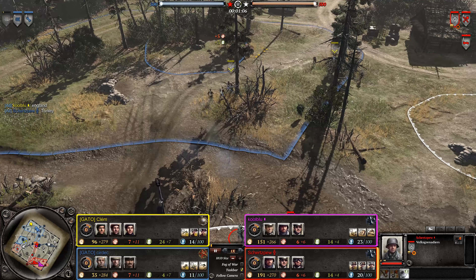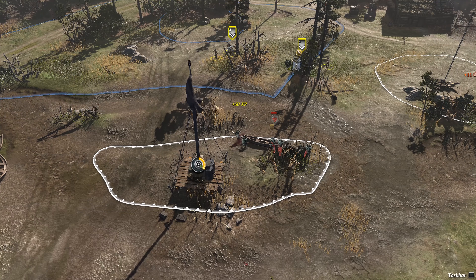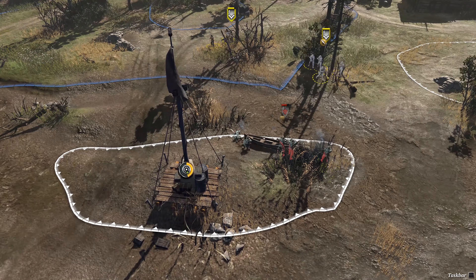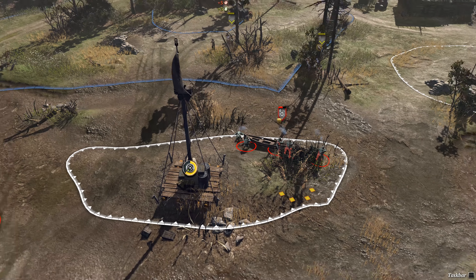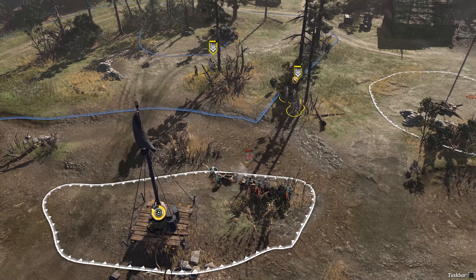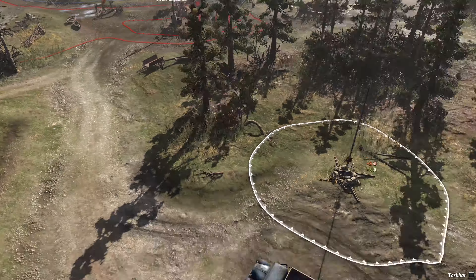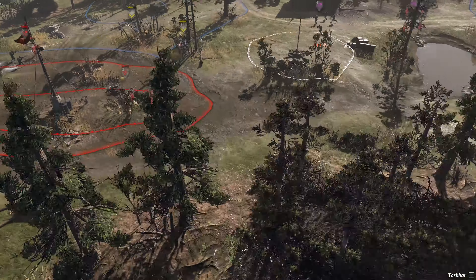We have a Volk Squad pushing up against two British infantry sections — this is going to go bad. British infantry section has very good long-range cover, as long as it stops moving. They should be able to outfire the Volk Squad, although he might capture the point in time. Nice job capturing the fuel, but with no connection points, you're not going to get anything from it.